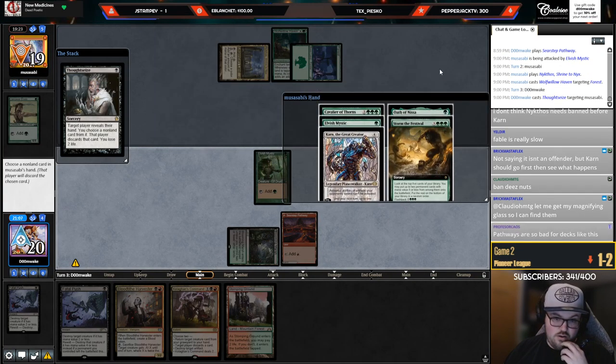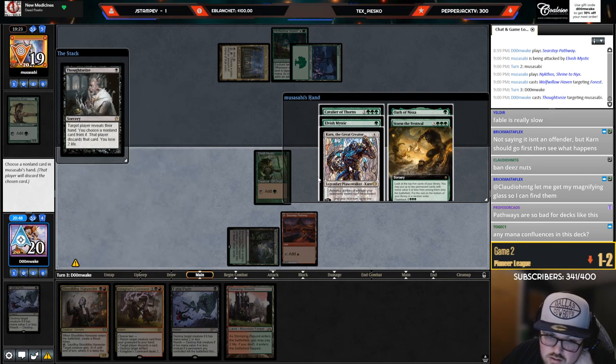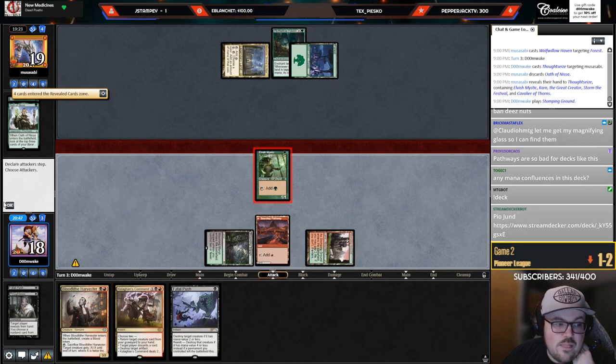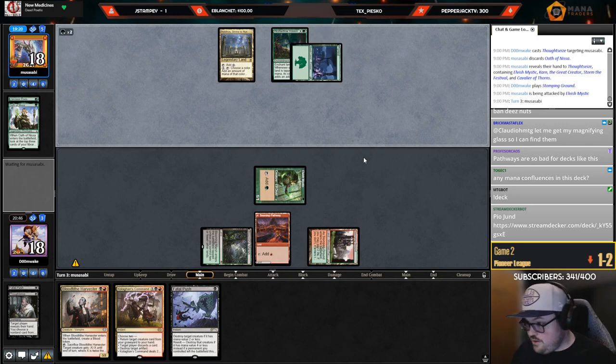Cavalier, Mystic, Karn, Oath of Nissa, Storm the Festival. What if I just take Oath — that's bad, they just play Karn. But if they Karn minus, I can kill it with Kolaghan's Command. I'm just going to yolo and take Oath. It's probably not the best play but I'm kind of tilted so forget it.